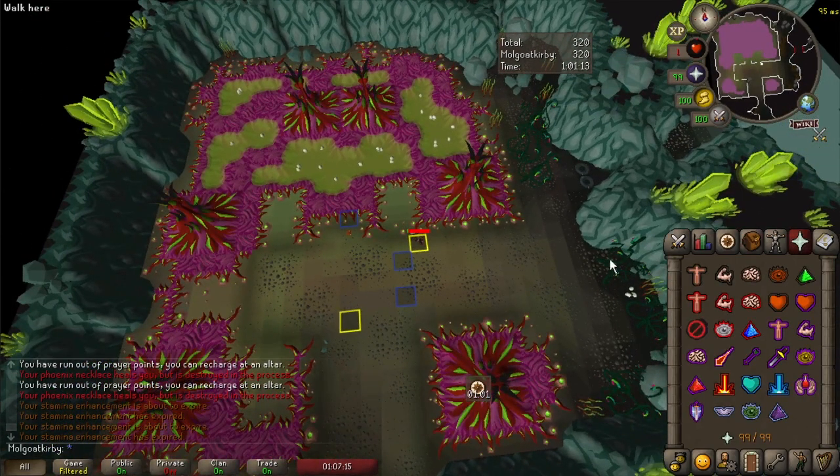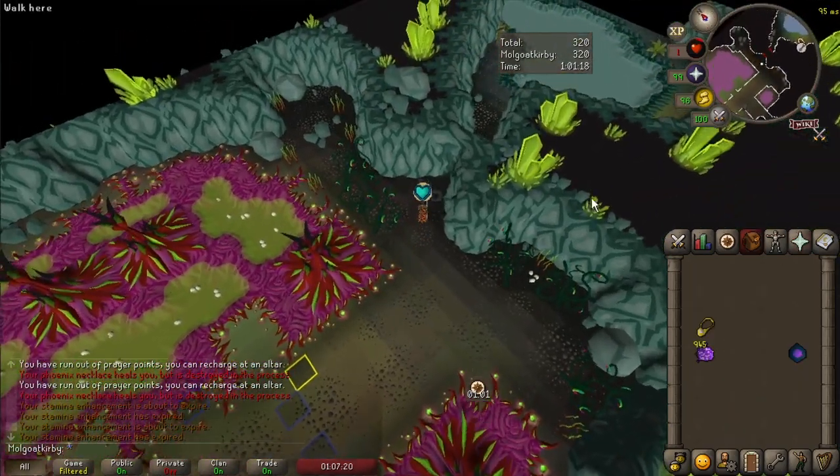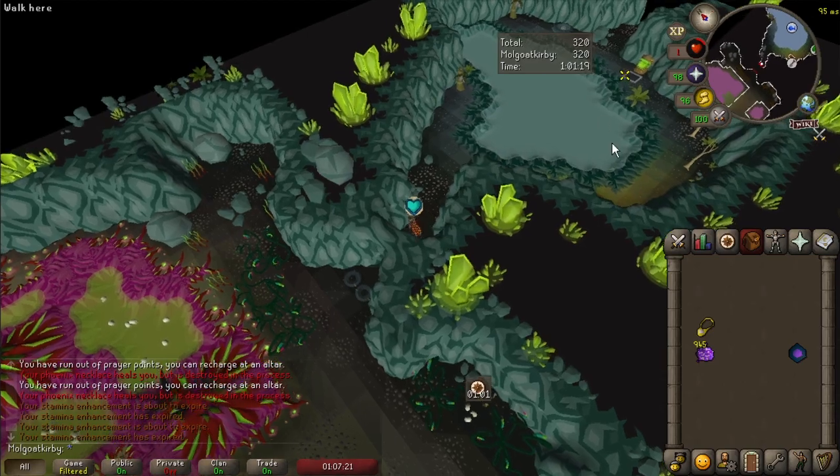This tile I've marked is where you normally run to while killing Vespula. It just happens to be the perfect tile for the Skip. You want to turn on Rapid Heal and run away from this tile at the same time. You can be 2 ticks early or 1 tick late turning on Rapid Heal and it'll still work out.